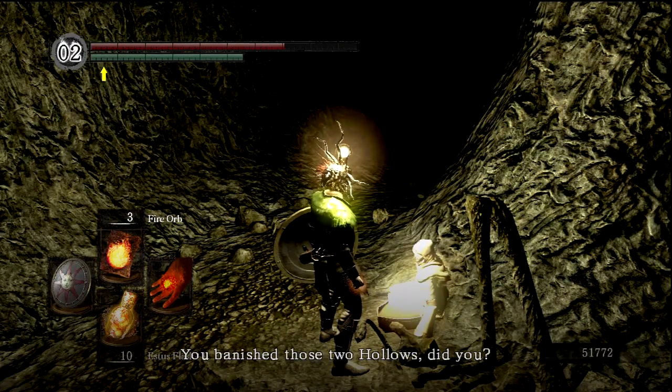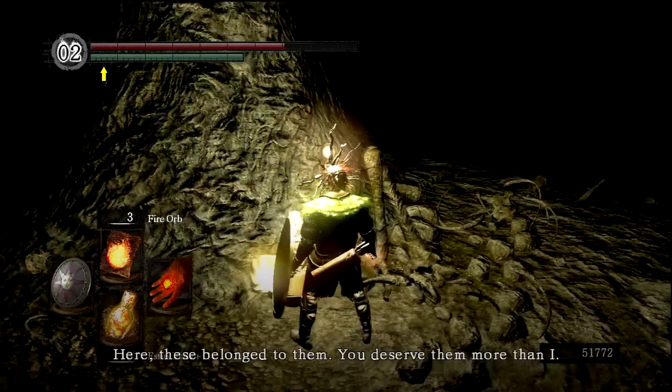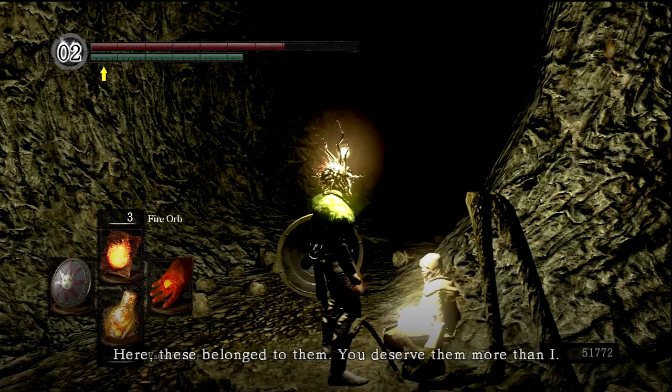Rhea says we banished those two hollows and it pains her to think of the trouble her failings have caused. She's certain that both Vince and Nico are grateful. She gives us items that belonged to them, saying we deserve them more than she does. So we pick up the Replenishment Miracle.